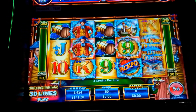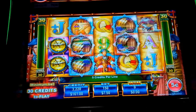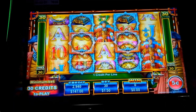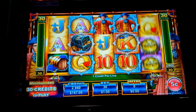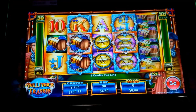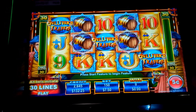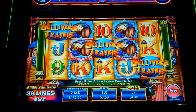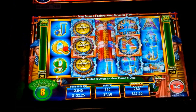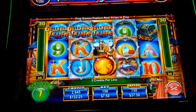I need it. There it is — that's on the $7.50 bet. Hopefully this one will be better. It has to be better, right? Come on, we need special symbols wheels. Yes! We trigger.